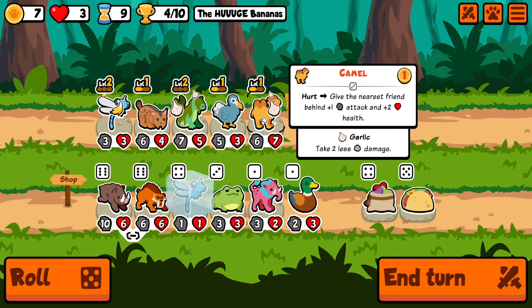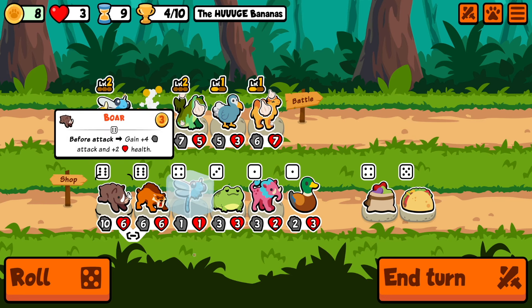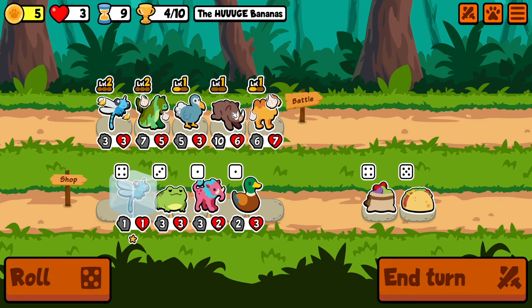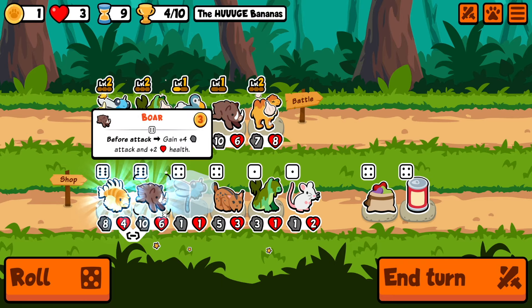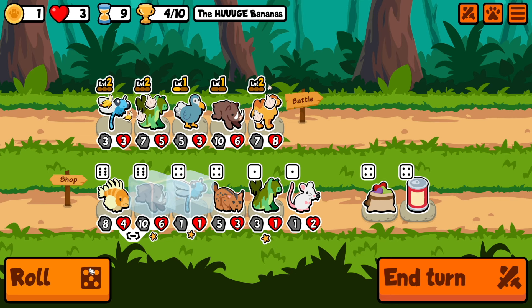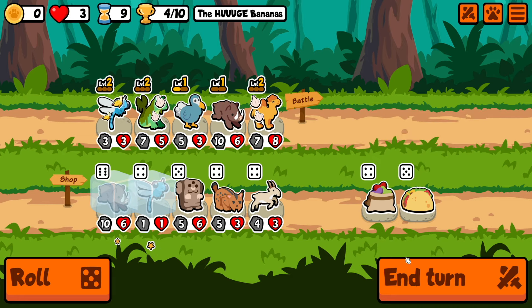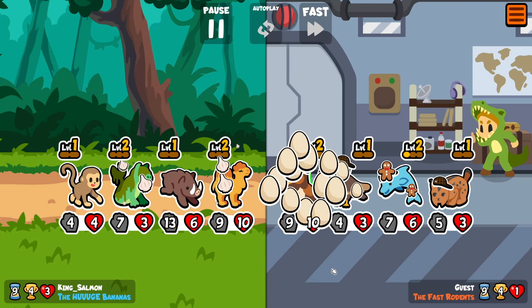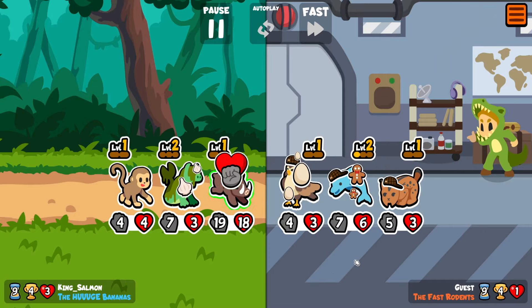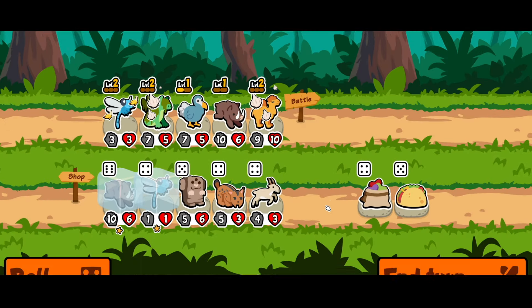Boar is good. I don't want to switch up too much. There's a level up on the Camel. There's another Boar — nice. There are Cobbies in here too. We'll stick it like that. Now he's hitting the Dodo. We get a couple triggers, which is great. If we can get a level two Boar, this will be amazing.